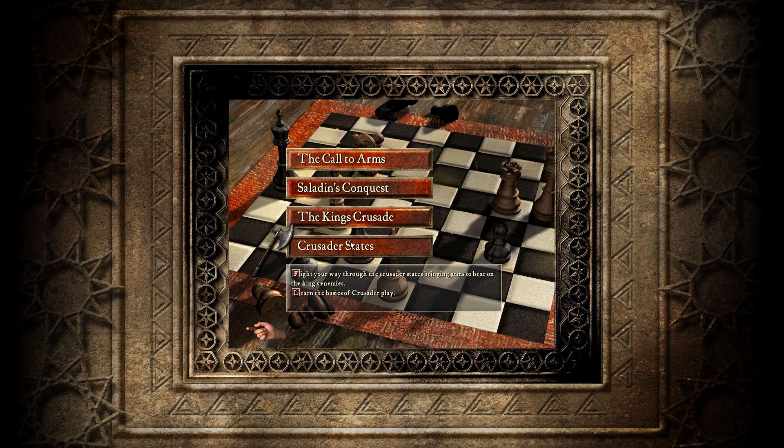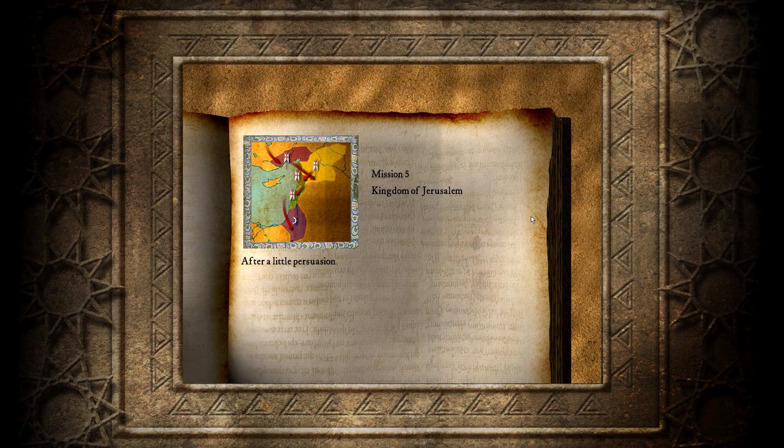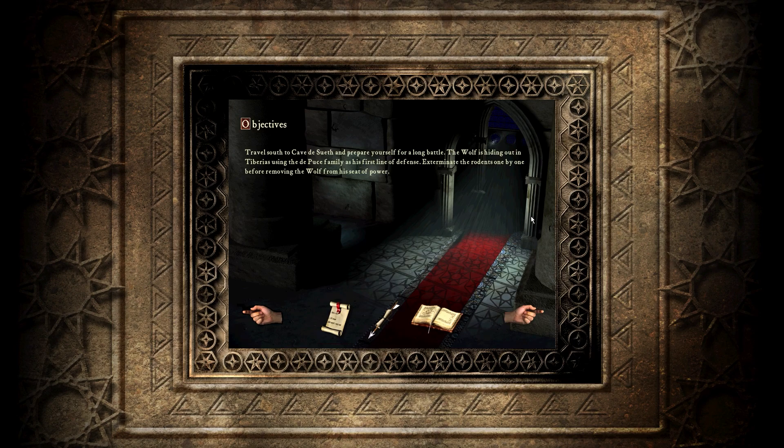Greetings sire. The desert awaits you. Last mission, Kingdom of Jerusalem. It's always Jerusalem as the last mission. After a little persuasion, the snake has revealed the location of the wolf's lair. It also appears that three members of the Depus clan are taking refuge nearby.